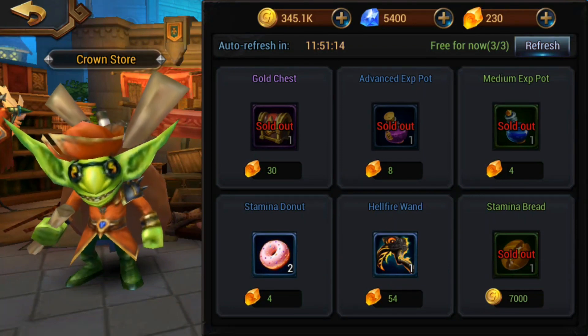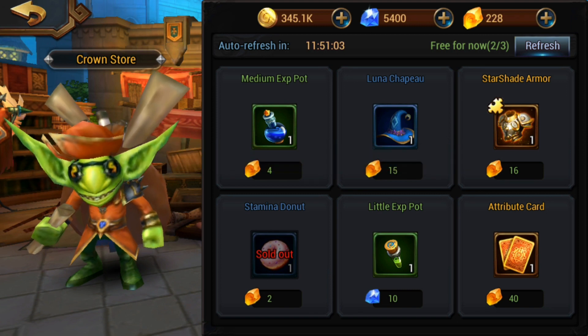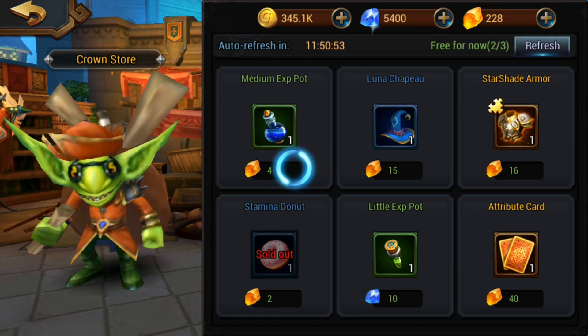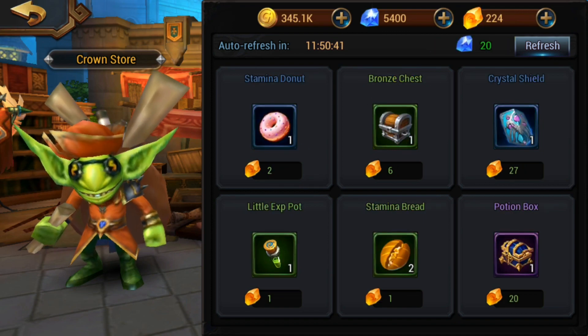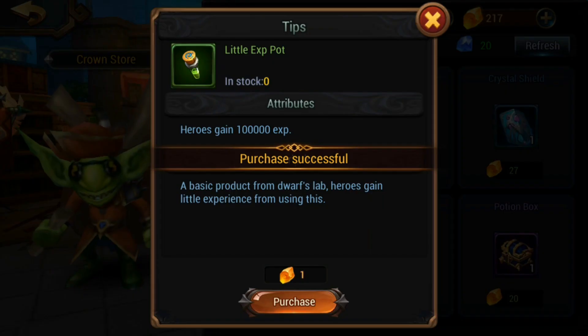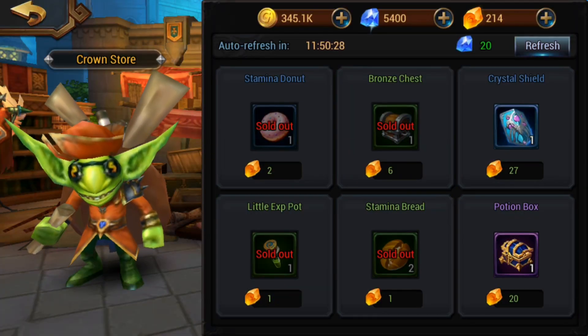In the shop, buy anything that gives you energy or stamina because it gives you a long-run advantage. Anything else is up to you, but I'd strongly suggest going mostly for stamina. Even where you can buy pieces for legendary gear, I'd skip that and just buy the chests that are valuable for your current level.